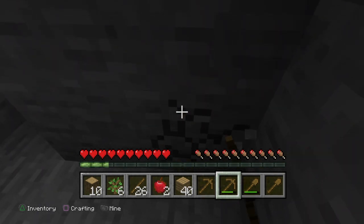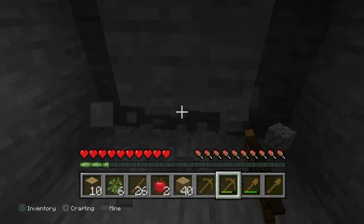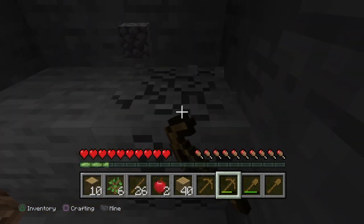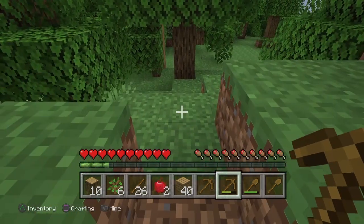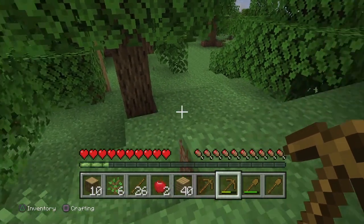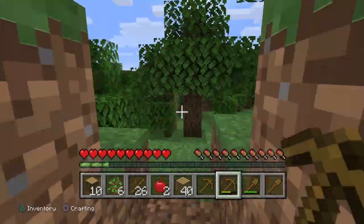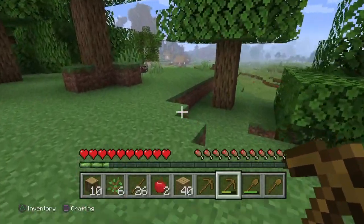We're going to need to dig somewhere like this for our first night of safety - we don't want an absolute mansion, just enough to get by. If we go into our inventory by pressing triangle, we've got 21 cobblestone - that's enough. We haven't come across any coal, so we need to make light another way. We need two things: coal or charcoal, and sticks.